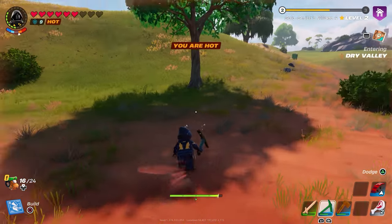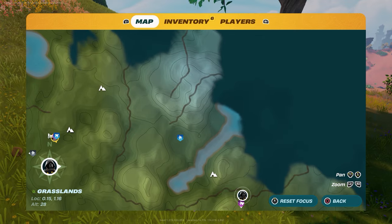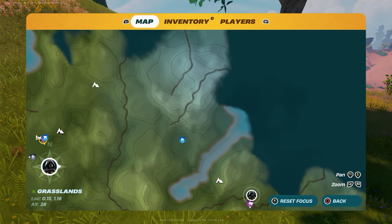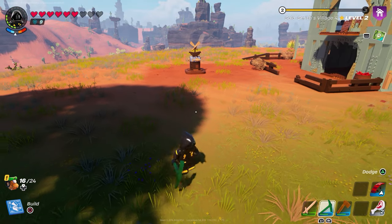All you have to do is build a base in a different location. If you want the Shogun stuff, you need to build your base so that the village hub is inside the icy territory — not grasslands. It has to be inside the icy biome.